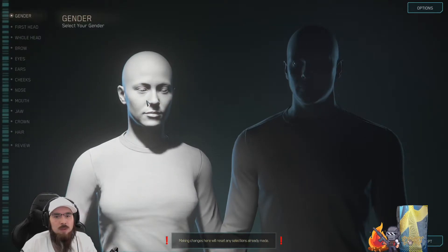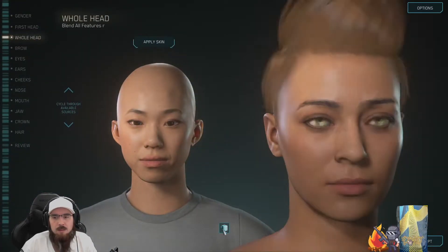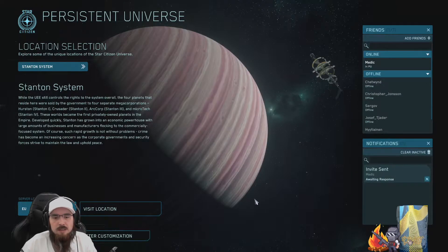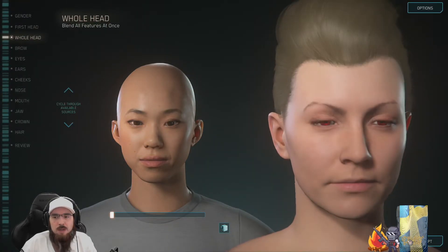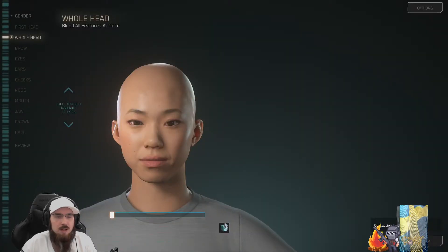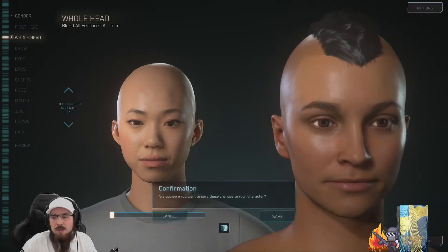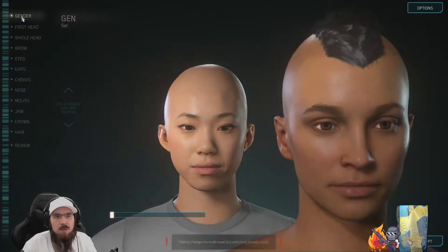So what you do is you change gender, blend a little bit — doesn't really matter — then accept. Go in again, randomize a little bit more, accept. I do it three times; it usually works. Like that — that's three times — then you go back.